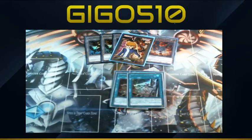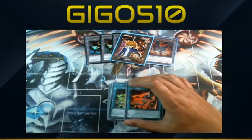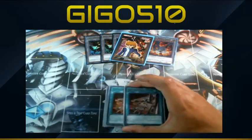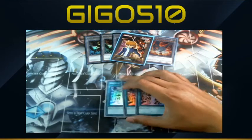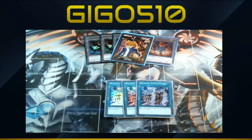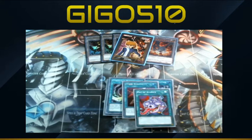Two Cyber Repair Plant — you need a lot of searching, especially if you have to go into backup plans when your first two plans fail. Cyber Repair Plant definitely helps you get back into the game after a couple of interruptions, especially since the majority of the deck is light machine. Three Machine Dupe — self-explanatory, if you're playing Cyber Dragons you're playing three Machine Dupes, no less. One Cyber Load Fusion and one Emergency Teleport.